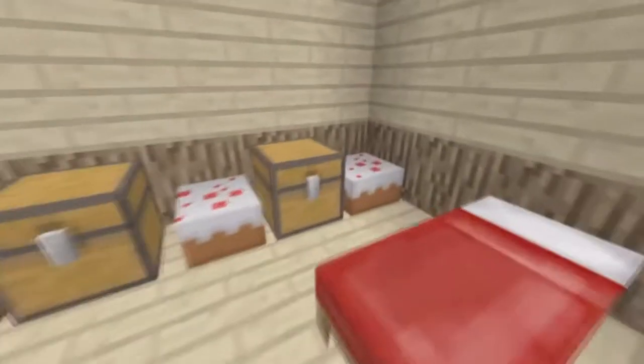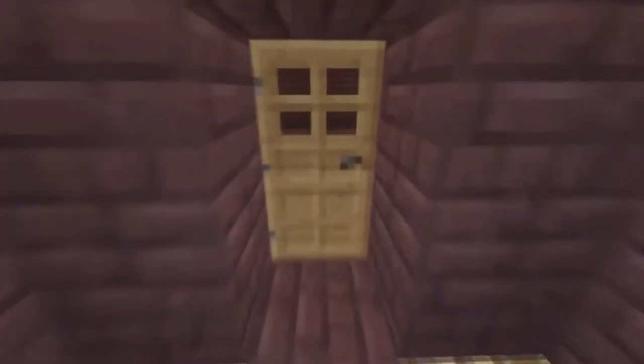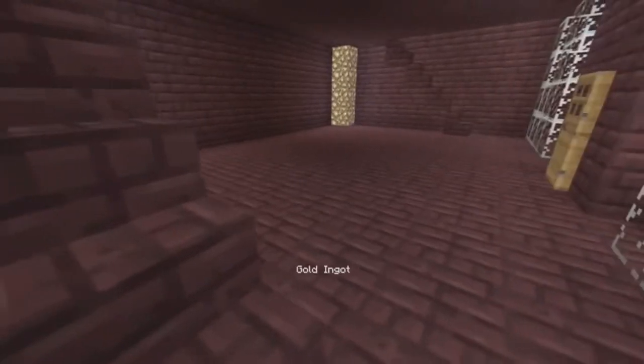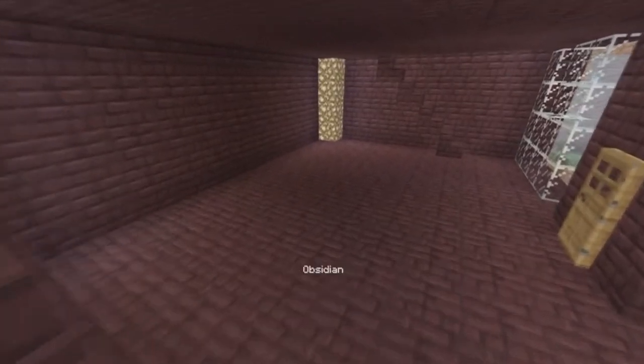In each chest you'll have the armor, the steaks, and the golden apple, and it gets incrementally better. You lose time for each chest you take, and if you die you take the next chest along. In the first room here we'll be encountering zombies - there'll be 10 zombies in this room that you have to traverse your way through. I'm doing this in creative mode right now just to show you.